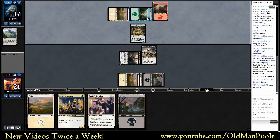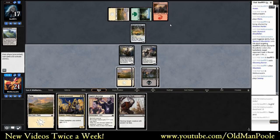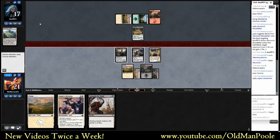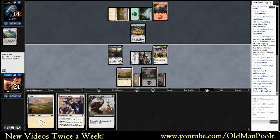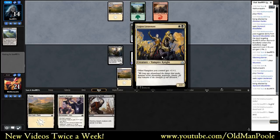It looks like he's missing a land drop. Vanquish the Weak could just kill it, but it doesn't feel spectacular. Let's play our Legion's Lieutenant and get in there for three. Gleaming Barrier. I have to assume my opponent's got a better late game with a play like that. Legion's Lieutenant and Squire's Devotion are nice in hand because if my opponent's got a removal spell like Bombard, he'll just kill the Lieutenant.